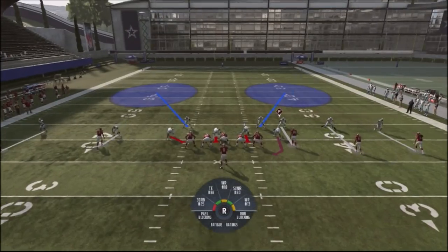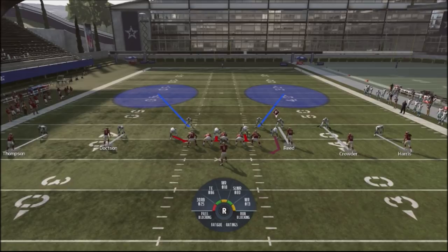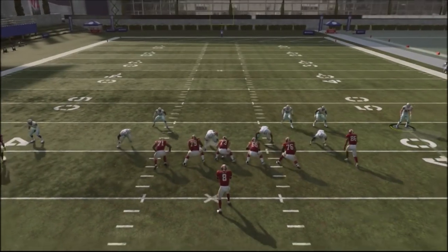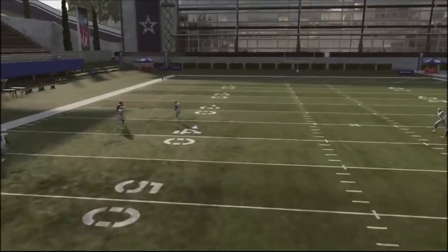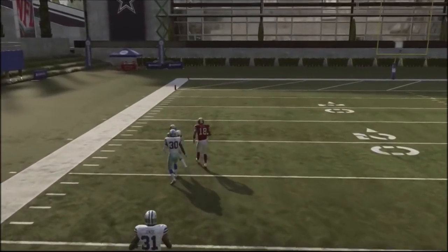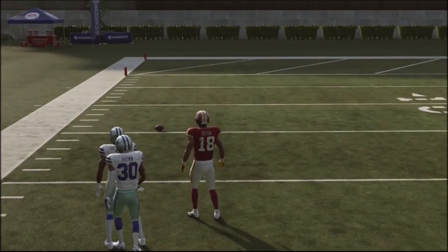You'll notice the safeties haven't moved at all. My defensive backs have moved down, but the safeties actually stayed where they're at. What's cool about this is that your opponent really doesn't know what type of defense you're running, and you can essentially run this with pretty much every defensive shell out there to really mess them up before the read.